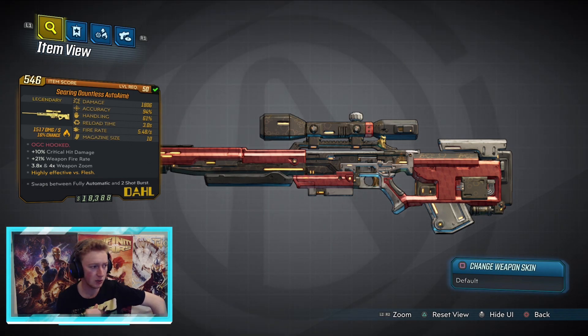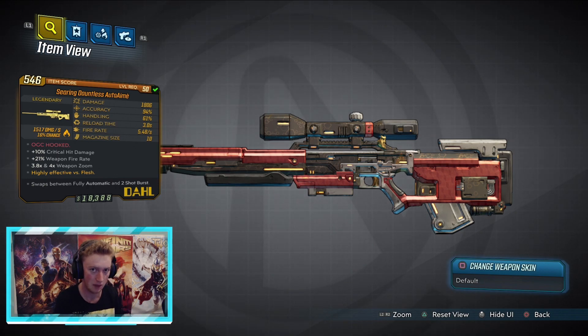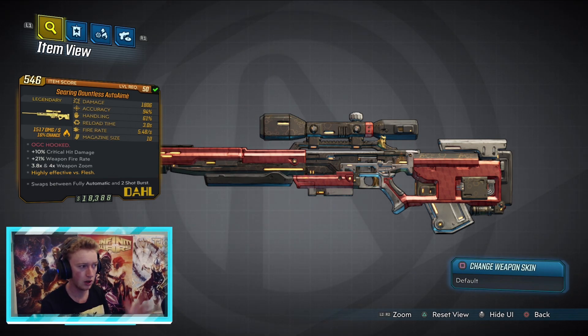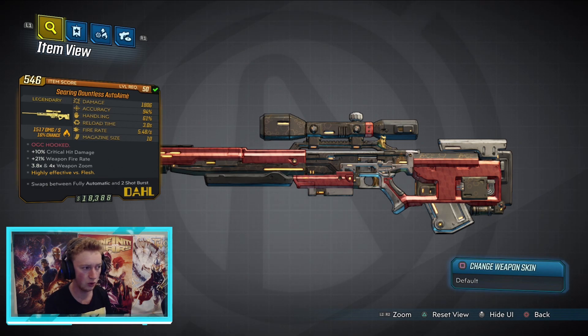This is my seventh one and it is an absolute monster — the highest damage one I have at 1800 damage, which is absolutely filthy. Compared to the Lauda I use regularly at 1400 damage, this thing has higher capacity. The fire rate is slightly lower on some, but this one has the fastest fire rate too — somehow I got the highest damage and the highest fire rate. It's about 5.48 bullets per second, which is mental.